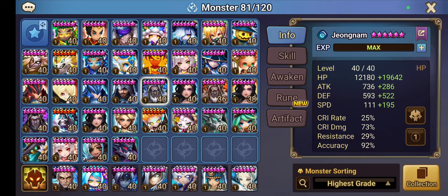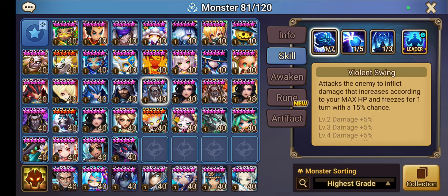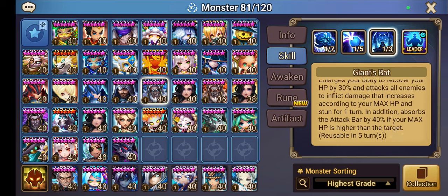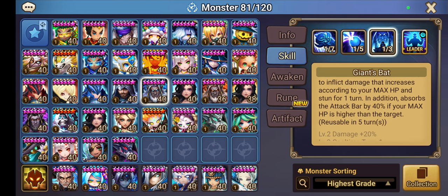Welcome to another video. Today we have the RTA showcase of Jung Nyam - he's on strip, so he's quite fast. He can strip with skill one and skill two, and put a branding if they don't have any beneficial effects. When he successfully strips with skill one, he can freeze with a 15% chance. His skill three lets him heal 30% by himself, then attacks all enemies according to his max HP and stuns them for one turn, and additionally absorbs 40% of the enemies' attack bar if his max HP is higher than the target.